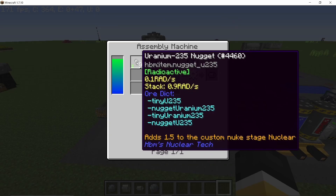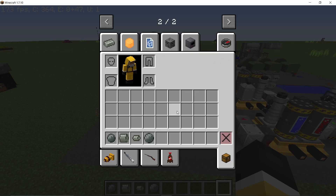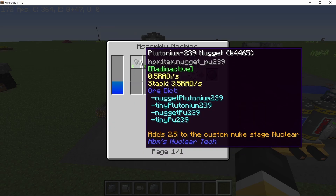As the name suggests, the uranium-235 projectile and the subcritical uranium-235 targets take only uranium-235 nuggets. Plutonium core takes plutonium-239 and beryllium nuggets. Large plutonium core takes plutonium-239 and uranium-238 nuggets.